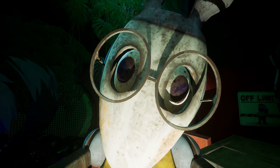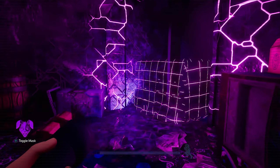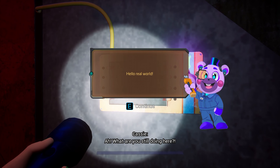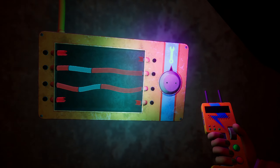And now we get the Vanny Mask. Once you put it on, you can just head forwards through this box. And we get another message from Helpy here because now we are integrated into the network. And we can quickly solve this next conduit puzzle.